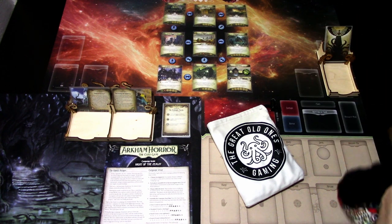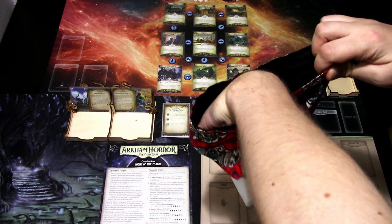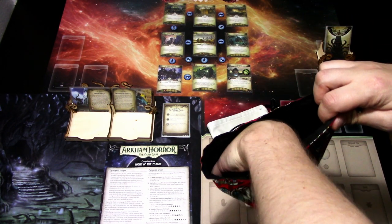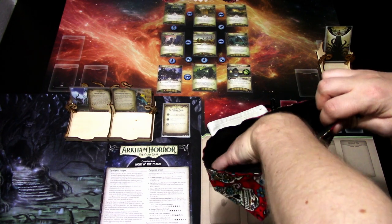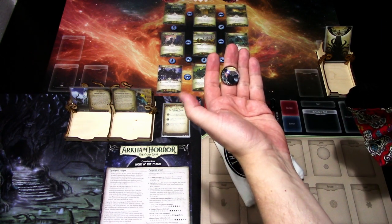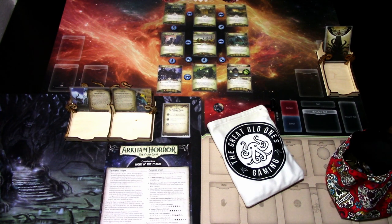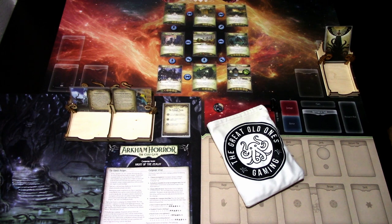There aren't that many Mystic investigators left, so hopefully this time we can hit some other class. We are picking one at random from all of our investigator tokens. And this time's investigator is Joe Diamond — a Seeker/Guardian investigator. Finally something a bit different! Joe is actually a pretty good fighter and investigator, so I'm hoping Joe does well in this challenge.